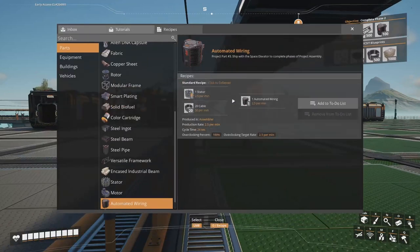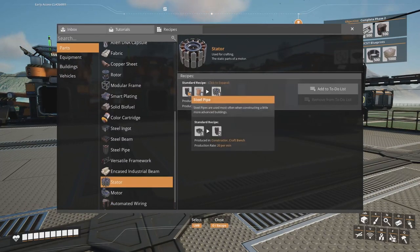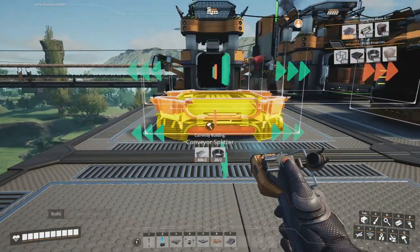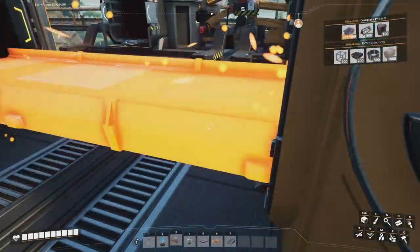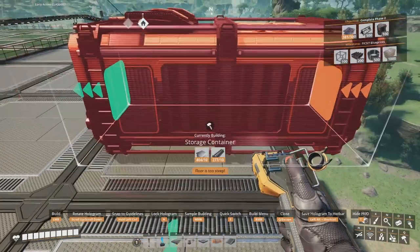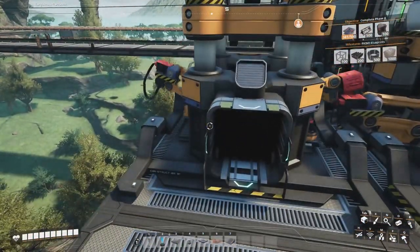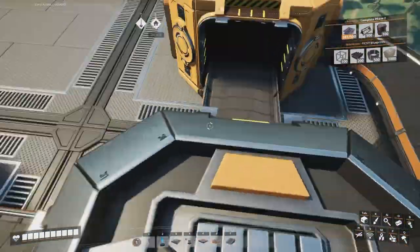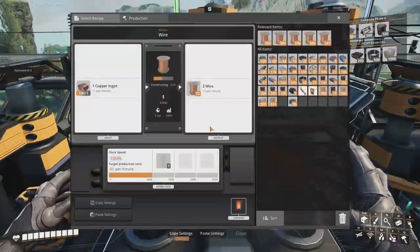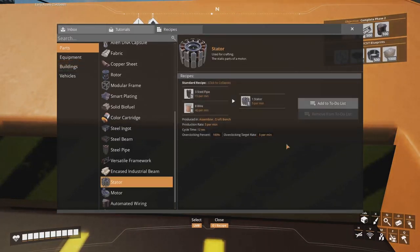We need to start by building stators. Stators need steel pipes and wire. This machine is going to output 30 per minute, which means 10 on each of the conveyor belts. This one will also have a 30 output, giving a total 40 output — and 40 happens to be exactly what we need for making stators.